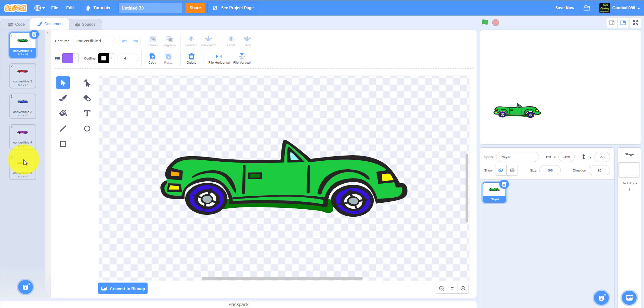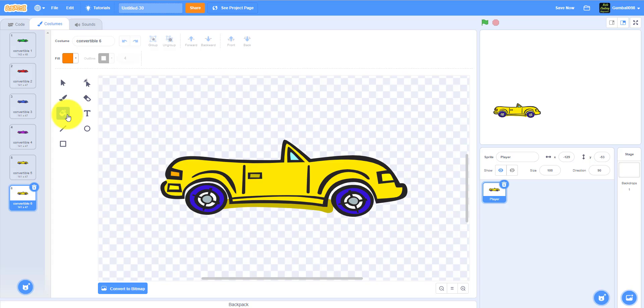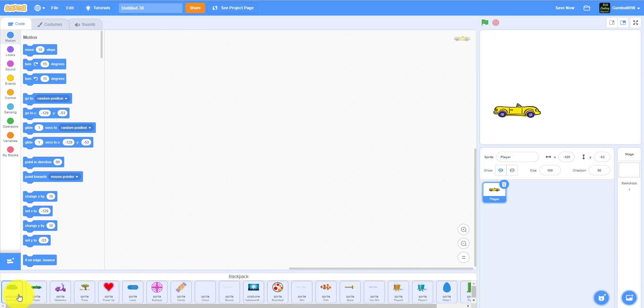The convertible sprite has costumes: yellow, purple, blue, red, and green. You can make a new costume by duplicating an existing one and changing it a bit. You can change the color — make it orange, or a darker color, or any wacky style you want. This is optional. The convertible is also in the sprite library so you can find it there.